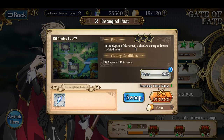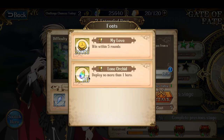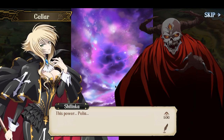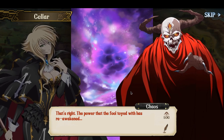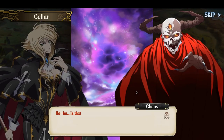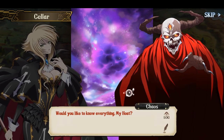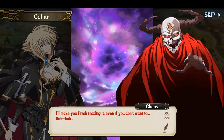Gate 2: Entangled Pass. In the depths of darkness, a shadow emerges from a twisted heart. You have to approach Rain Force — feat: win within five rounds, deploy no more than one hero, yet again. What is this sensation? You sense it too? This power — Pilia. The power that the fool toyed with has reawakened. I'm afraid the one who knows the truth is... So Al-Hazard's fate is here too. That sword is still... Would you like to know everything, my host? Fate is inevitable. I never look away from it. I'll make you finish reading it, even if you don't want to.